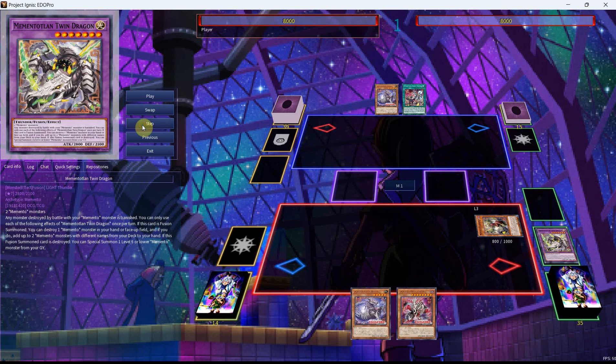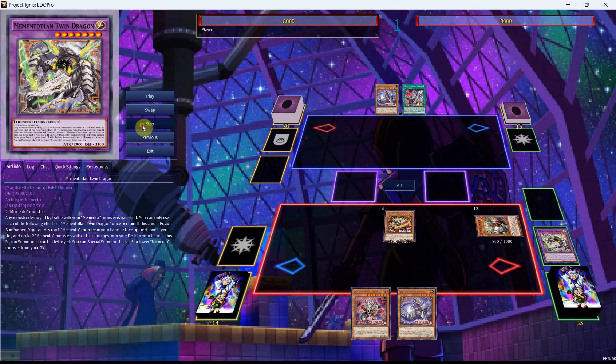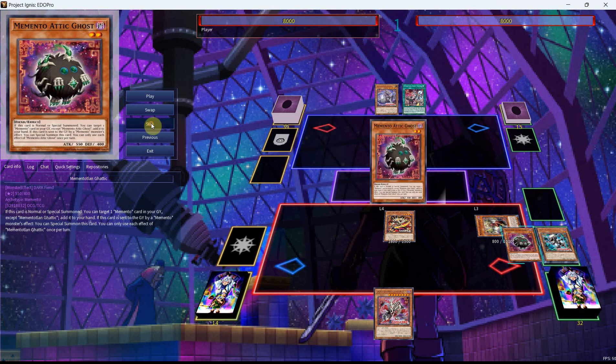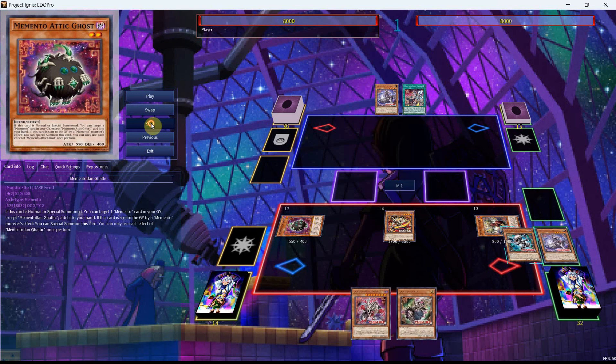We're going to get ourselves two adds here for the Horned Dragon and the Tatsu. We'll also be able to get a revival off the Twin Dragon, which will Special Summon back out the Darkblade. We'll then use the Tatsu — Tatsu can use its effect on field to get some sends to the graveyard; we're sending back the Mace and another Goblin. Now reading the Attic: if this card is Normal or Special Summoned, you can target one Memento card in your graveyard, except Gaddick, and add it to your hand. If this card is sent to the graveyard by a Memento Monster's effect — so that's important, it has to be a Monster effect — you can Special Summon this card. Each effect of Gaddick is once per turn. We'll use the effect of Gaddick to revive itself and get back the Mace.